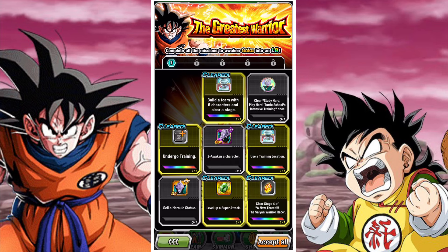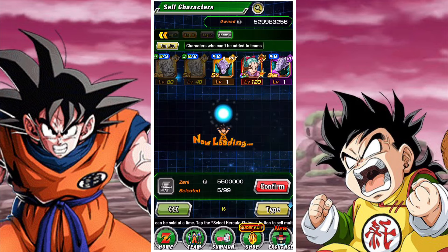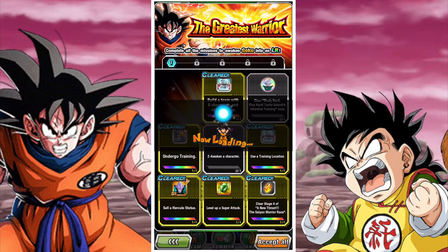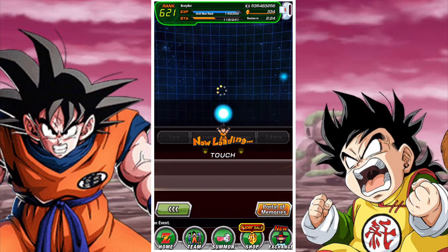Most of these missions are pretty easy — it's a five-panel system. The first panel is pretty straightforward: build a team with six units and clear a stage, clear the study hard play hard mission, sell a Hercules statue, train a character, Z-awaken a character, clear stage four of the new Saiyan saga Dragon Ball event, use a training location and undergo training.